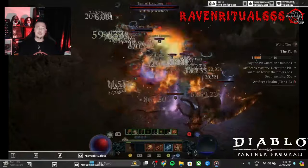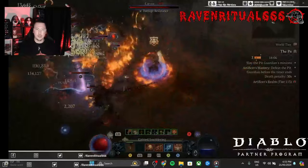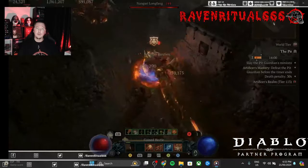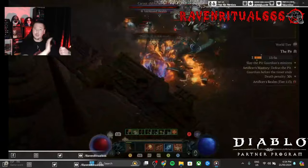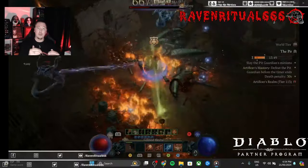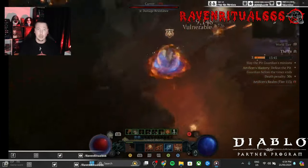A lot of people say: Raven, how can I be immortal? How much cooldown reduction do I need? Is there a minimum breakpoint for attack speed? How much flameshield duration do I need? I'd like you all to think of it as spinning plates. You've got your cooldown reduction, you've got your flameshield duration, and you've got your attack speed. There are no minimum breakpoints for all of them, because every build is going to be different depending on the gear that you currently have.